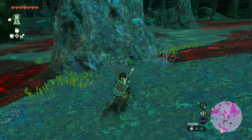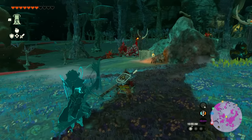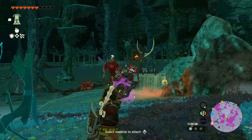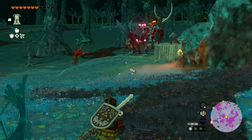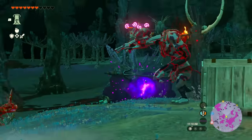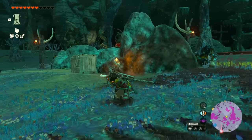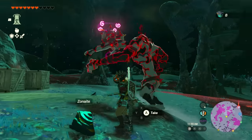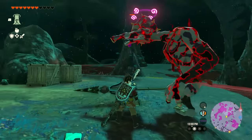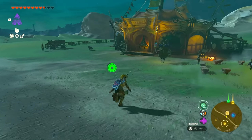In the depths, make sure to find flowers and collect Muddle Buds — they're very effective on bows and arrows. When you approach a group of enemies, take out your arrow, aim at them, and select the Muddle Bud. This confuses them, so aim for the strongest monster first and they'll all start fighting each other. Even when you're close to an enemy, they won't attack you when hit with a Muddle Bud — they'll be completely focused on fighting each other.